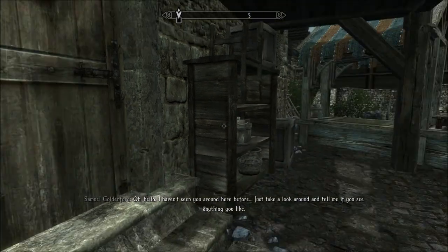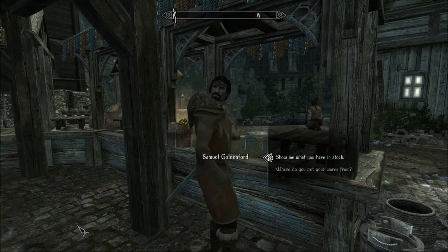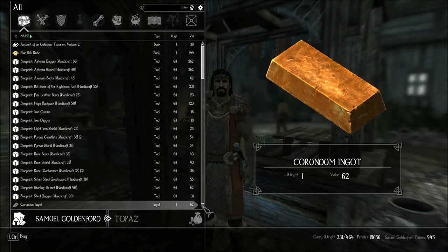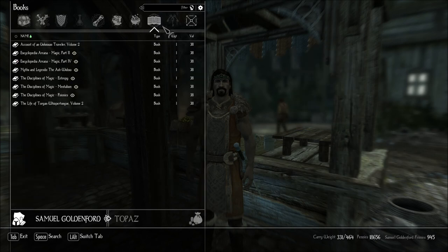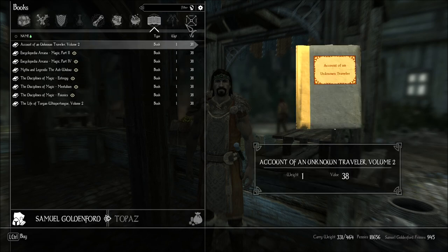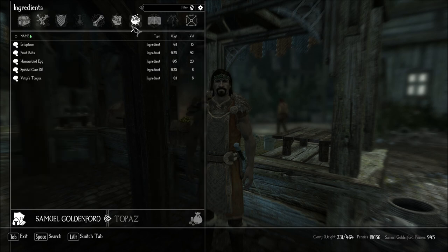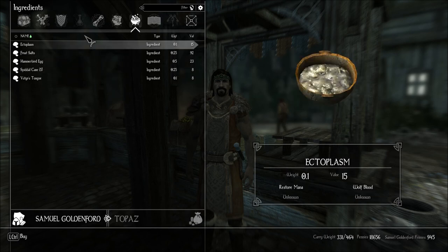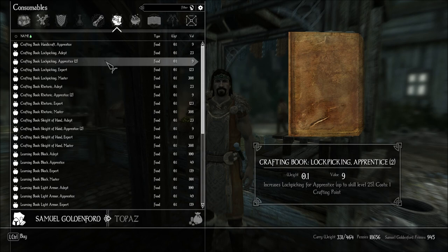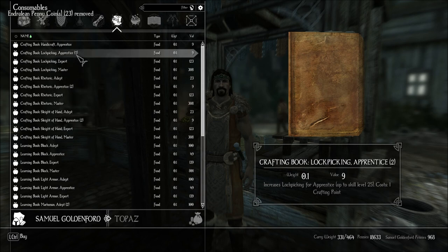I haven't seen you around here before. Just take a look around and tell me if you see anything you like. You sell stuff? A bit of this and that. Feel free to take a look. What time is it? That place is closed. It thinks I haven't read this stuff. He's got crafting books. Lockpicking, adept. We need a lot more than one.